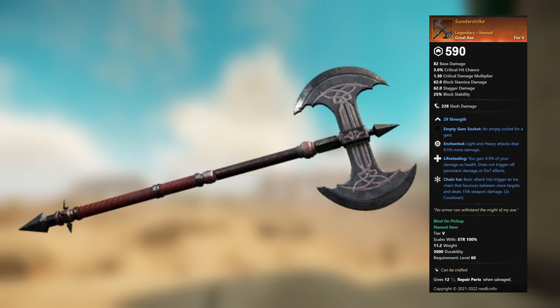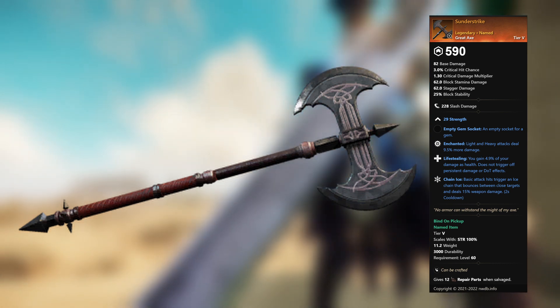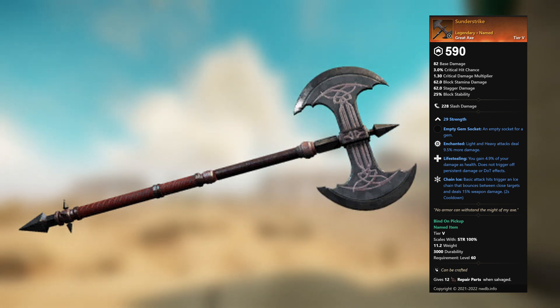Sunder Strike — legendary unnamed great axe. 29 Strength, empty gem socket. Enchanted: light and heavy attacks deal 9.5 percent more damage. Life Stealing: you gain 4.9 percent of your damage as health — does not trigger off persistent damage or DoT effects. Chain Ice: basic attack hits trigger an ice chain that bounces between close targets and deals 15 percent weapon damage.